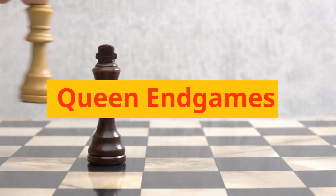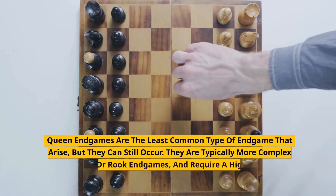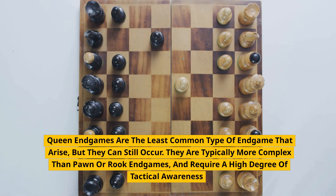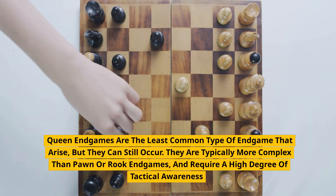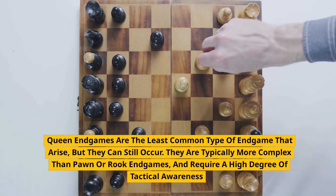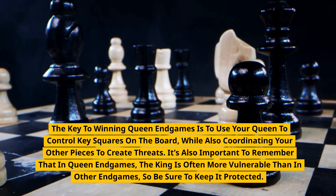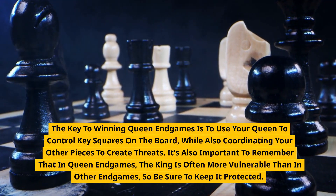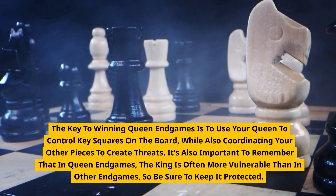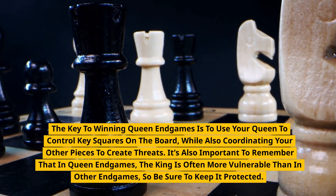Queen Endgames are the least common type of endgame that arise, but they can still occur. They are typically more complex than pawn or rook endgames, and require a high degree of tactical awareness. The key to winning queen endgames is to use your queen to control key squares on the board, while also coordinating your other pieces to create threats. It's also important to remember that in queen endgames, the king is often more vulnerable than in other endgames, so be sure to keep it protected.